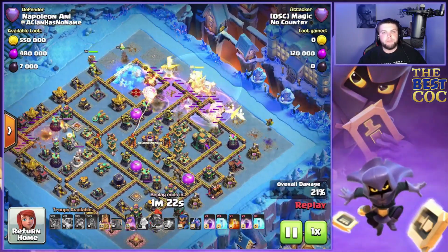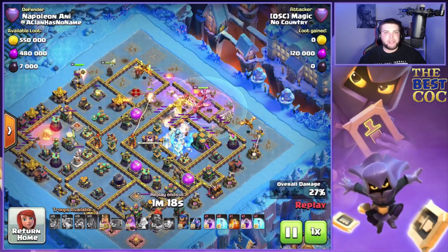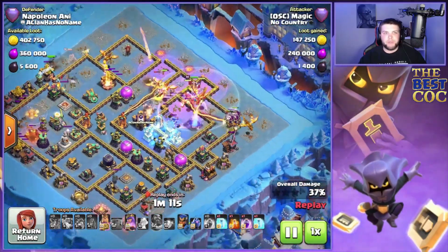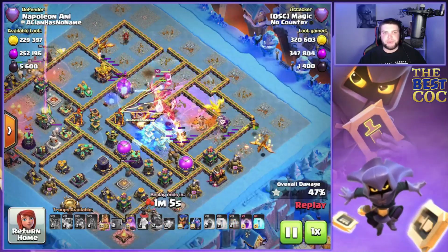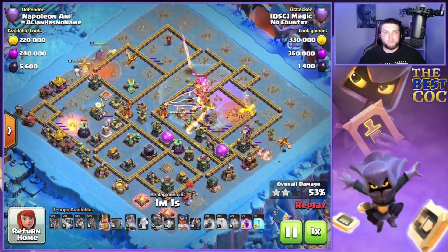We use the inferno dragon at two o'clock for a quick funnel, king and queen at 12, then the super dragons right down the middle — double rage early, eternal tome to protect everything including the balloons as we push through the initial part of the base. A couple super dragons underneath the rage are going to destroy the town hall.